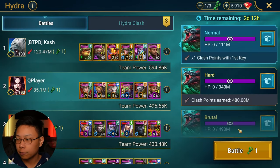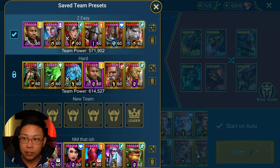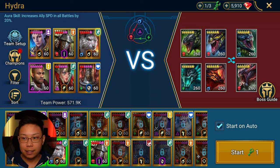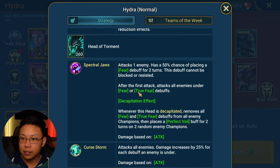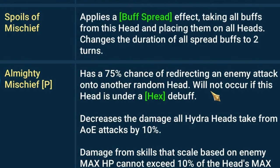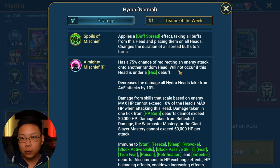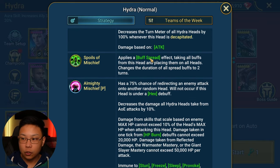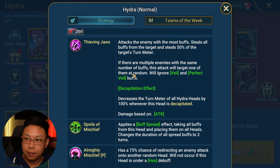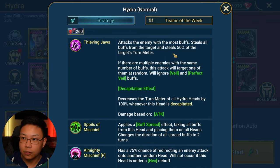Where is Cursedgear most applicable? In Hydra. I did a video on my current Hydra team for Normal and it does reach the turn limit. You can see that Lydia is in my regular Hydra team, and this has bumped my damage up significantly. The main reason Cursedgear works so well is specifically because the Head of Mischief has a 75% chance to redirect an enemy attack onto another random Head. Three out of four times, if you try to attack the Head of Mischief — especially with an A1 — you will more likely than not be redirected away from it.